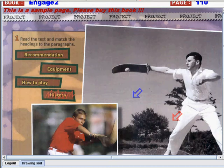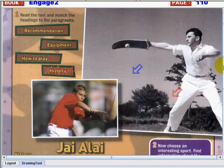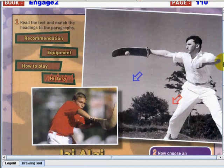Let's proceed now to our page. As you can see, we do have here a picture, so try to observe first. Do you know what this is? So all you have to do is just the same as what we did last time — read the text and match the headings to the paragraph. As you can see, we do have our headings: recommendation, equipment, how to play, history.